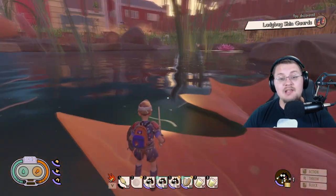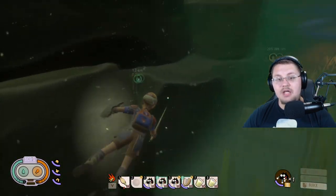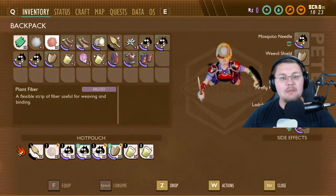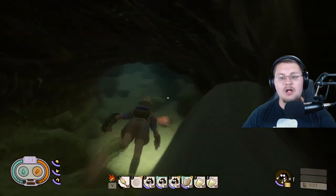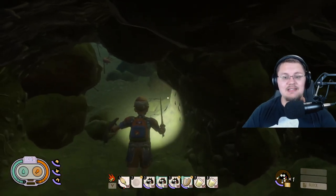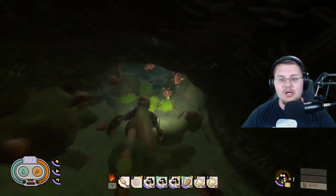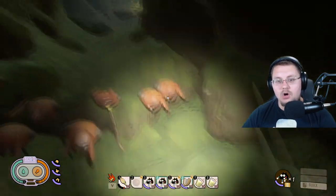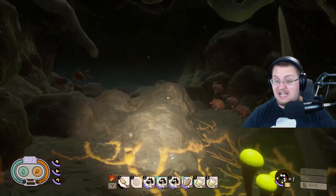Next we're going to hop into these caves and I'm going to show you around what's really in the game and how to get into these different caves. Here's the first one — swimming back through here, let me put my Fin Flops back on because Fin Flops are amazing at getting you through things faster. This is where that strange totem from the thumbnail is — here it is right here.